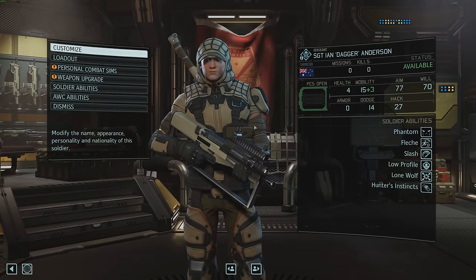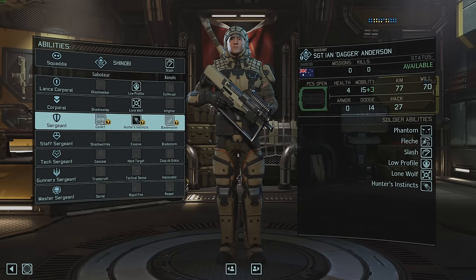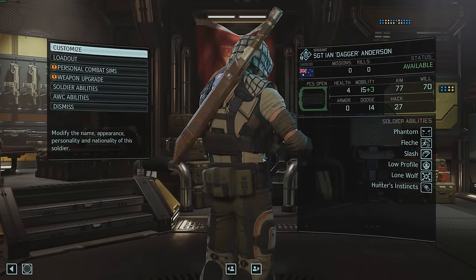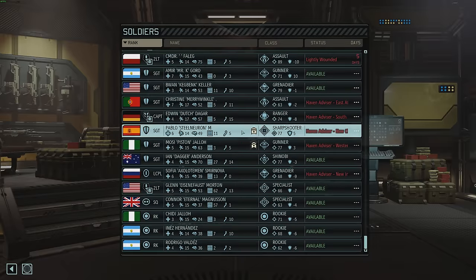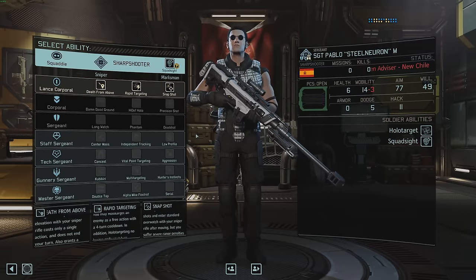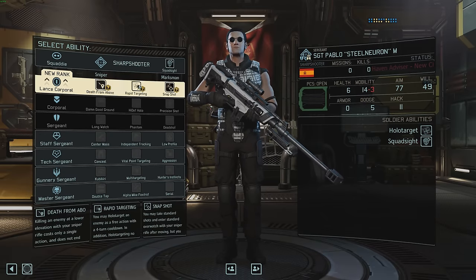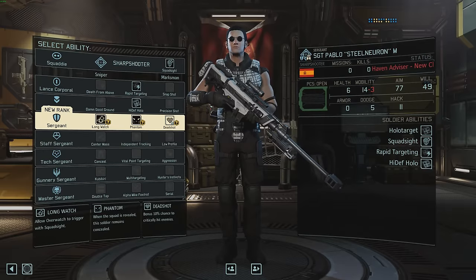I think the stealth Shinobis are by far the most valuable ones — with Ghost Walker, Covert Conceal, Tradecraft — but I just want to do some different stuff just for the hell of it. Let's also promote Steel Norn — I think he's a liaison and should have abilities. Squad Sight, his aim is 77 for a sergeant, that's somewhat middling. Let's do the same old spec I always do: Rapid Targeting, High Def, Hollow Point, and Dead Shot.